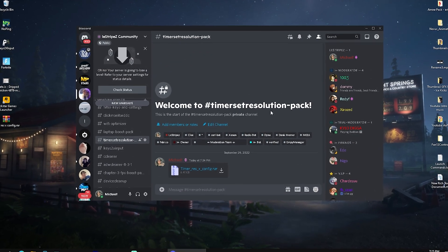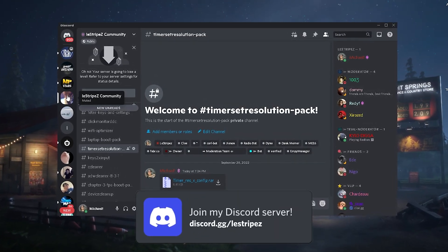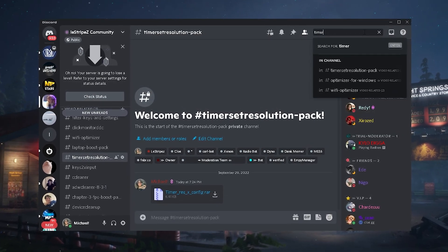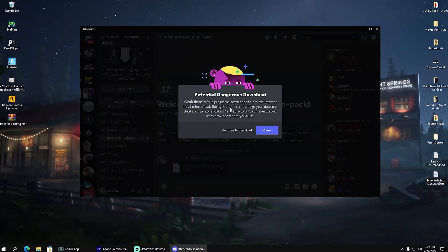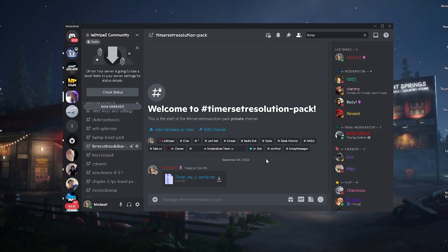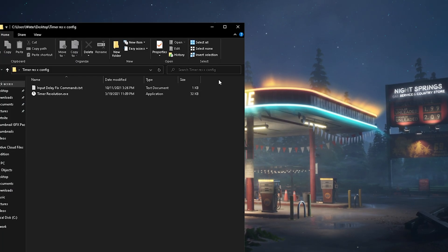What I want you to do first is click on the first link in the description to find my Discord — discord.gg followed by the link. Once you're there, go to the search bar and type in 'timer' until you find the Timer Set Resolution pack. From there you can download it. Discord may warn it's potentially dangerous but it's not — I just uploaded this file.